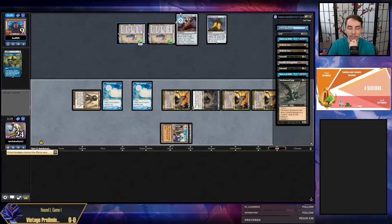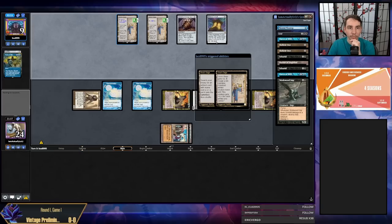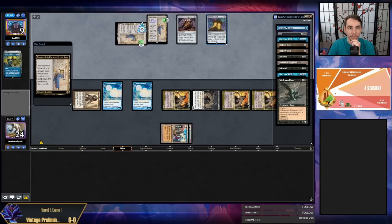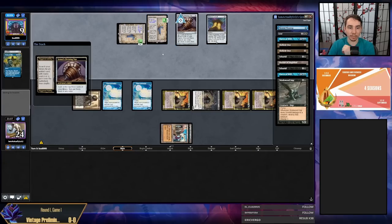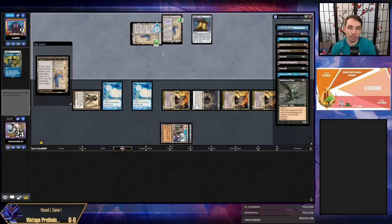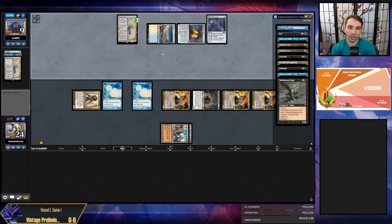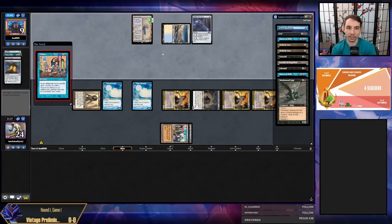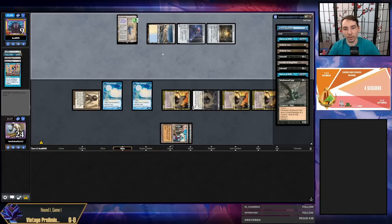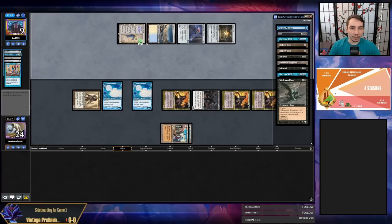My opponent decided to spin instead of making a construct — I think the only way they win this game is taking infinite turns. They won their flip, and if they find a blue source, Tinker away the Crypt... looks like they found something. Here's the Key — they have it. Tinker. Brutal. My opponent takes infinite turns and we lose. Maybe the Mental Misstep play was still reasonable, but that's a big detriment to playing Dredge right now — there are just so many combo decks.